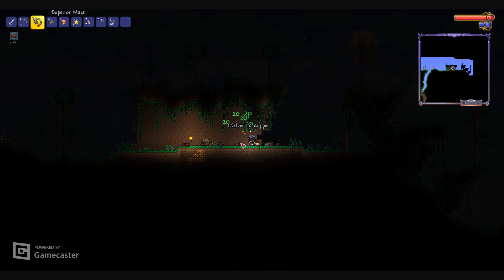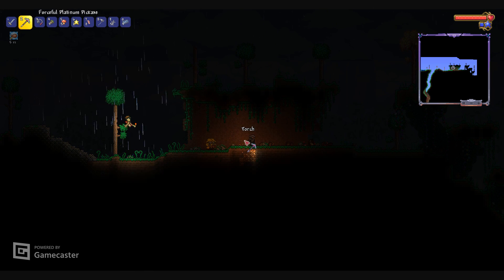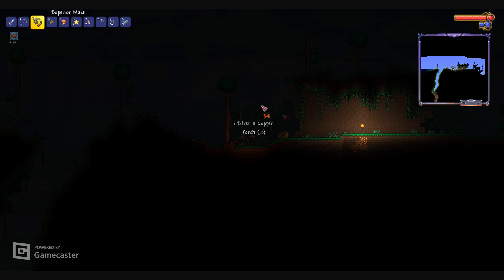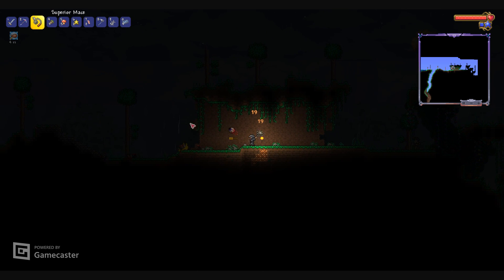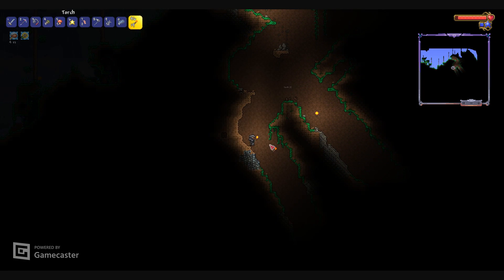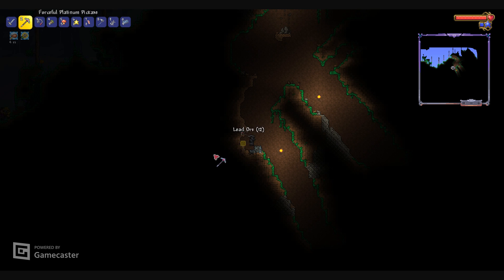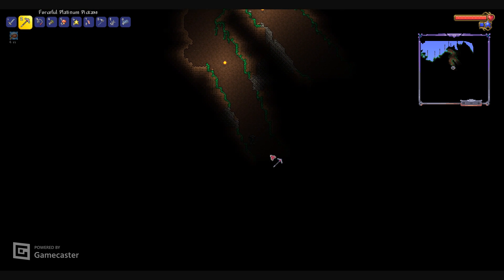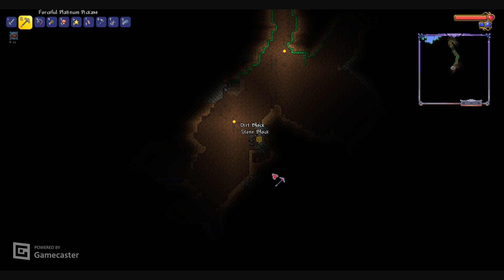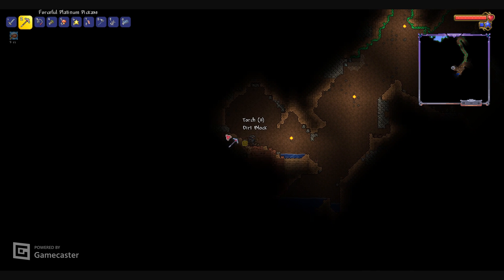We found a chest, so hopefully we'll get something good in it. Climb claws - that's actually not bad. We've got to wipe out these guys real quick. Oh yeah, a torch zombie. Let's just kill this demon eye real quick and let's keep going. We appear to have found another cave. There's a bunch of lead - that'll be useful for hard mode, good for crafting boss summons.